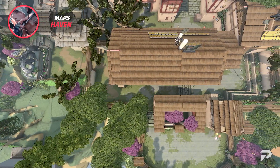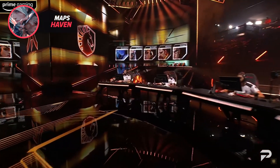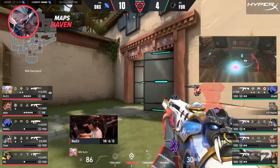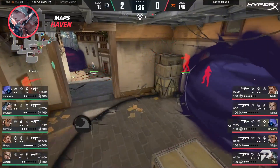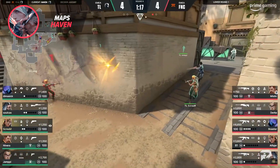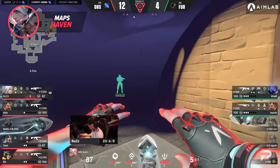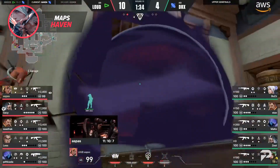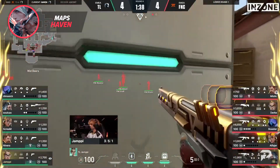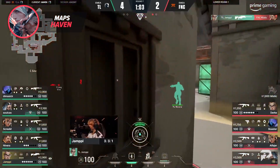Haven was one of the weirder maps because there seemed to be two different strategies. The most-picked comp was Chamber, Fade, Omen, Breach, and Jett. Breach is most commonly picked on Haven because of how many long alleyways his stun can get max value in — A main, B main mid, Garage. Because of this, Breach is paired with either Neon, Raze, or Jett, with Jett seeing the most consistent win rate since her smokes make her harder to punish when aggressively taking advantage of Breach's stuns. Chamber has been a staple on Haven since his release because of the third bombsite — the defense is stretched thin, so his ability to play almost two positions at once while having a trip to hold Garage or mid is invaluable.